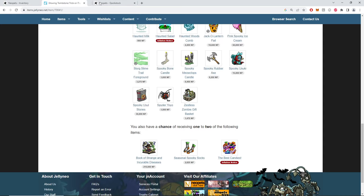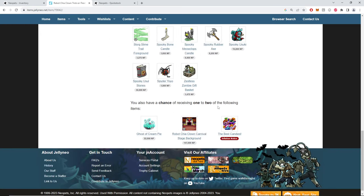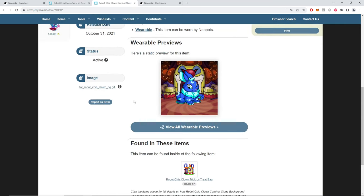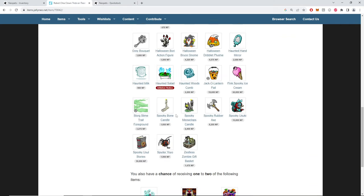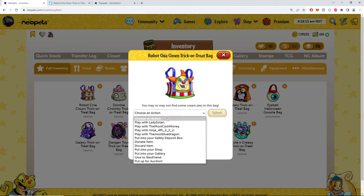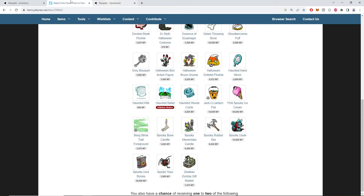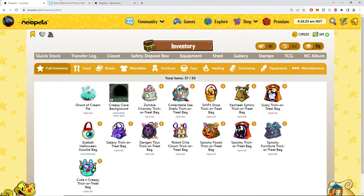Robot chia clown trick or treat — smell my feet, give me something good to eat. Ghost cream pie — a little sus. Robot chia, this actually looks really good. Once again we're looking for the haunted salad to be part of the price gougers. What do you got for me, ninja? We got two, which means we got something from the bottom table again. We got the ghost cream pie — oh geez. Oh my. Let's click on that and find out.